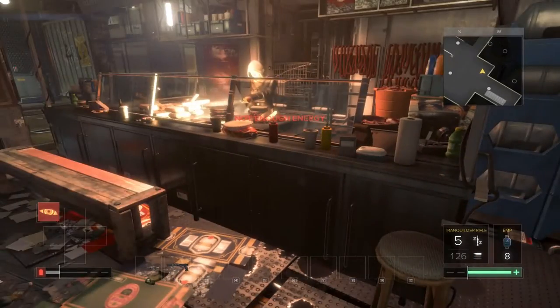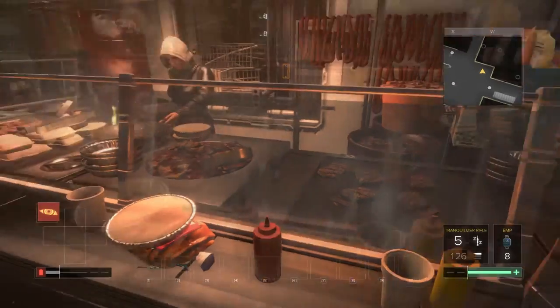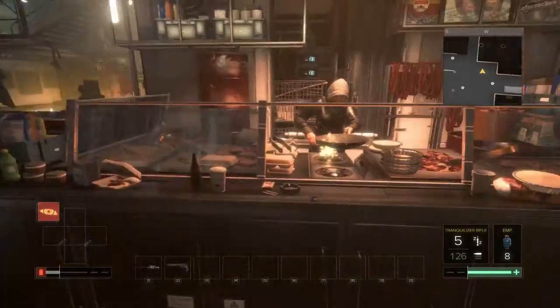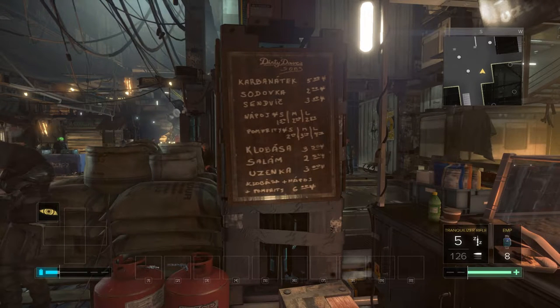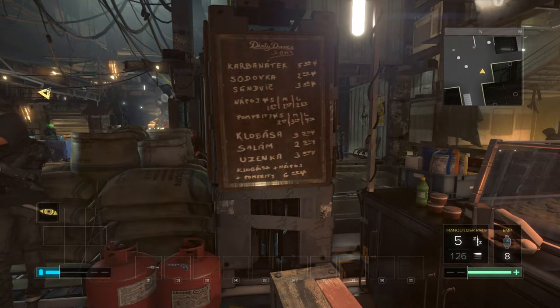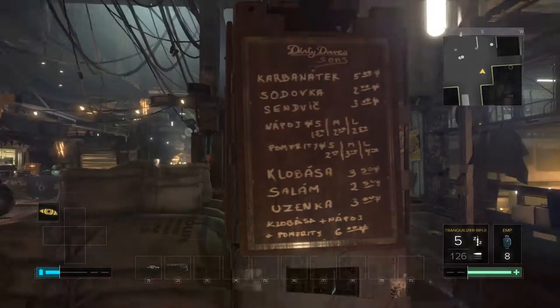Guy knocked out down there. Got some food here - doesn't look too bad. What do you got? Stuff that I have no idea what it is. Probably meats - maybe a kielbasa, salami. Maybe, I'm guessing.